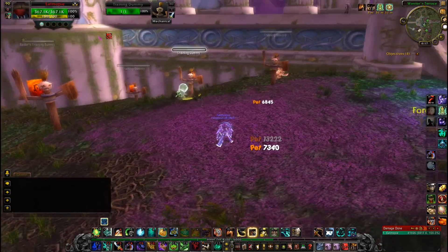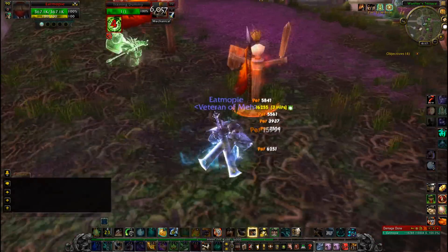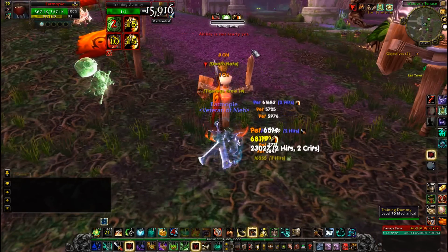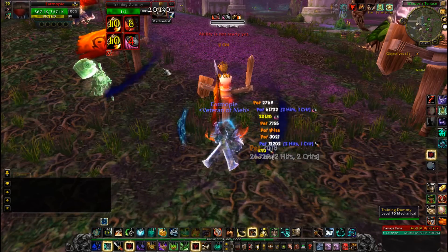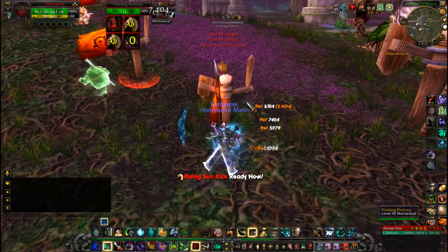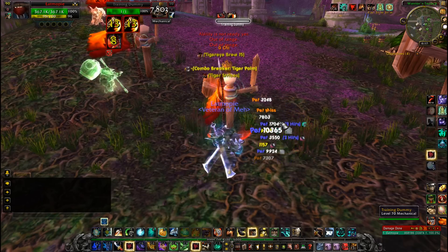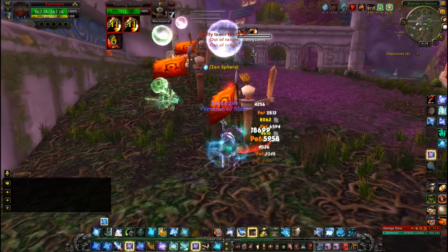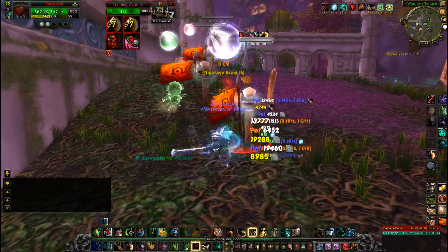The big one for us monks is Storm Earth and Fire. A lot of people have asked me how this ability works and how it's meant to be used. I haven't done enough testing to make a proper guide, so this is not a guide — this is just Storm Earth and Fire 101 in four minutes or less.